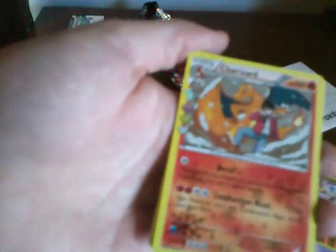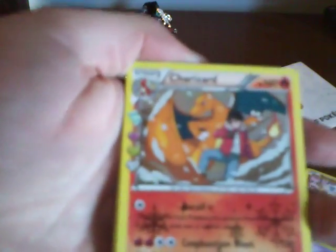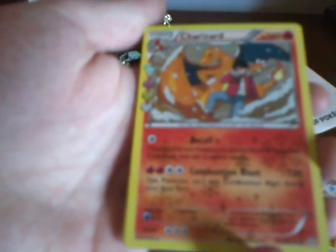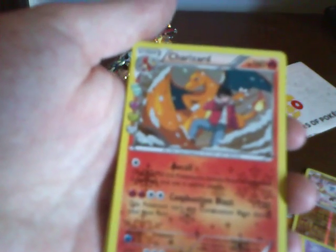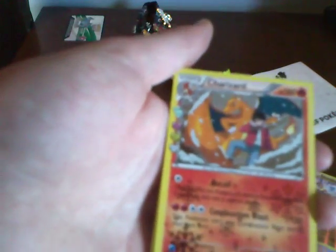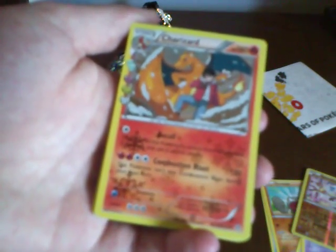Oh wow, look at this - we've got a Charizard! It's got all sorts of little dealies on the side here. I like the art. It's got like a trainer and a Charizard, and it looks like Charizard is sheltering him from the snow. It's got Recall: choose one of this Pokemon's attacks from its previous evolutions and use it as this attack. That's pretty good. And then Combustion Blast - this Pokemon can't use Combustion Blast during your next turn, but it does 130. Not too shabby. I've seen people talk about this card - it's pretty good apparently.